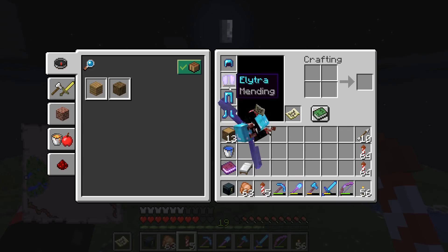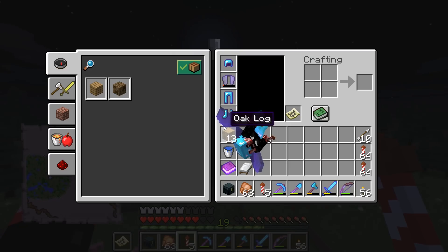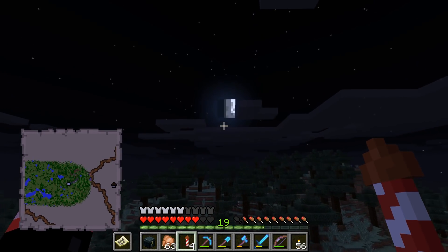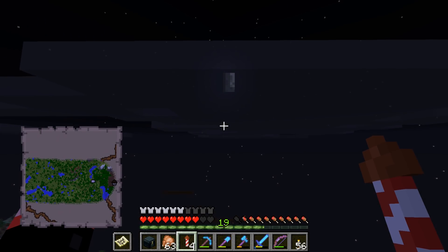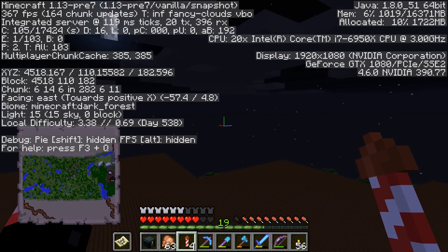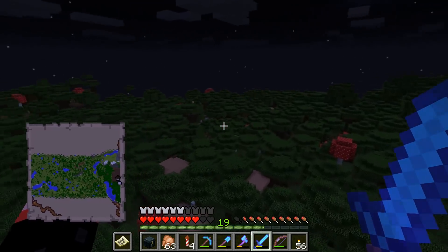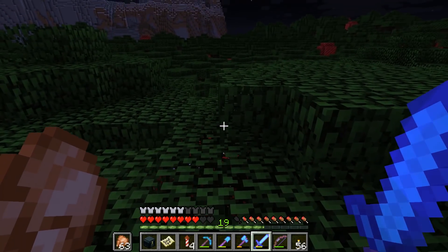Aha! There we go. What's going to happen first - are we going to arrive first or is our Elytra going to fail on us? But guys, we're about to arrive here. I'm super excited. I'm more excited about the fact that this place is not that far away from Zero Zero. Four and a half thousand blocks away, ladies and gentlemen, and we are now at the Woodland Mansion. I'm genuinely super excited.